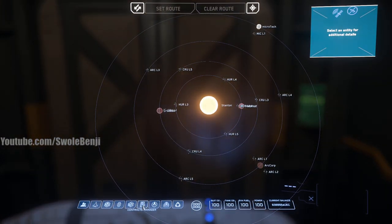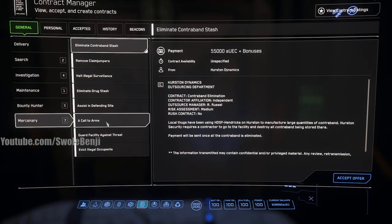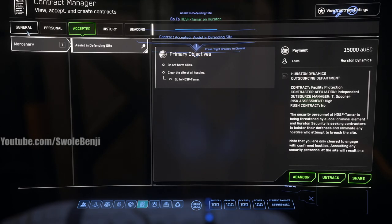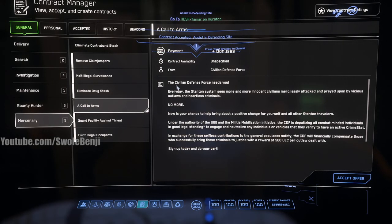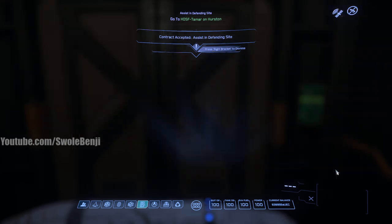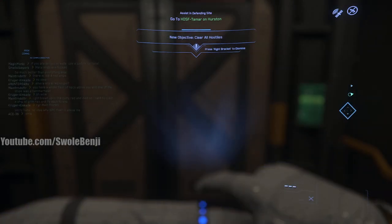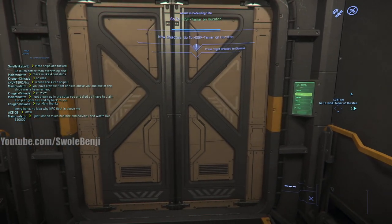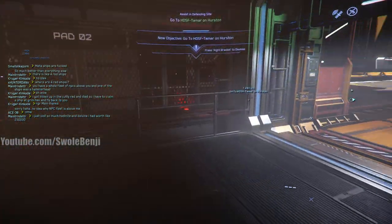The first bunker is going to be the most difficult. Let's get those missions right now while we ride the elevator. Contracts manager, go to mercenary, and we want 'Assist Defending Site' - we want the easy one first. This one has the worst AI, it's pretty quick to clear. We also want 'Call to Arms,' which is a bonus of 500 for every bad guy we take out.